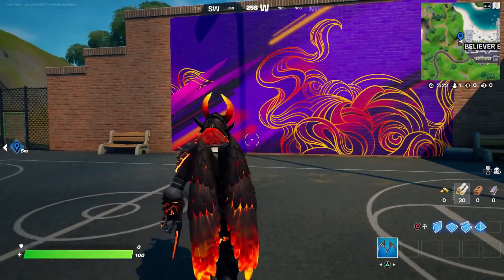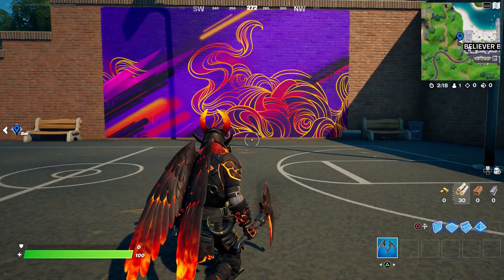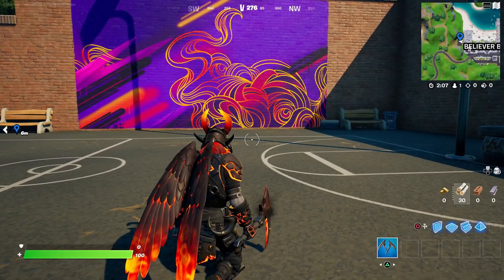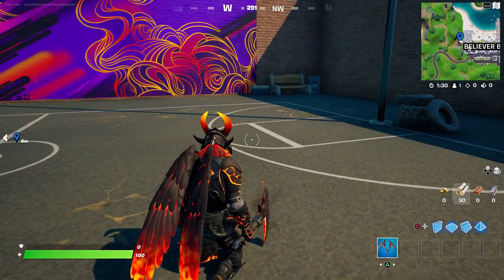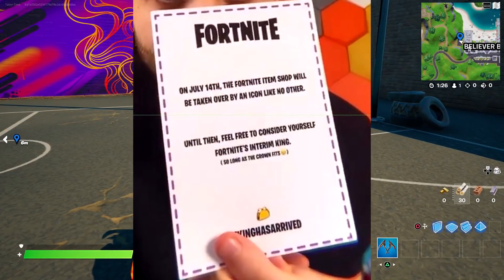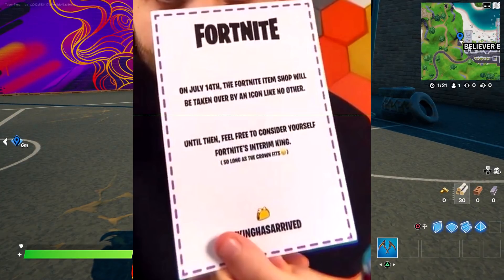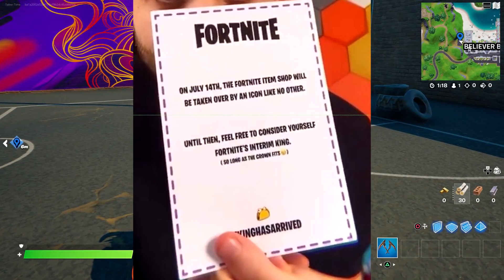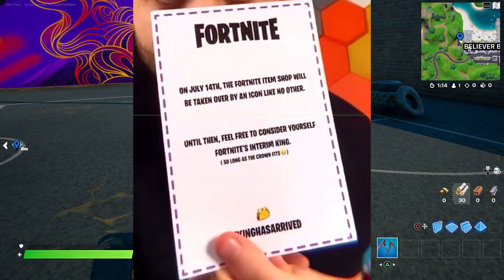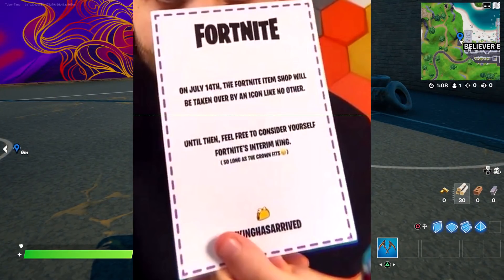Some streamers and YouTubers received a package in the mail. In particular, CypherPK posted about this — he's got a huge Charlie and the Chocolate Factory golden ticket that says: 'Fortnite — on July 14th the Fortnite item shop will be taken over by an icon like no other. Until then, feel free to consider yourself Fortnite's interim king (so long as the crown fits),' with a taco at the bottom and the hashtag 'the king has arrived.'